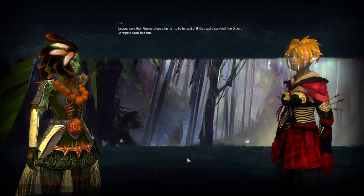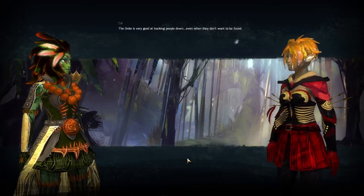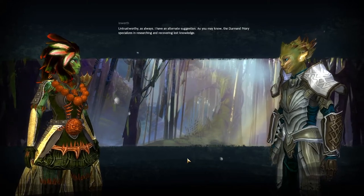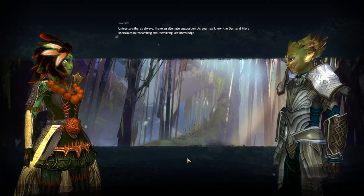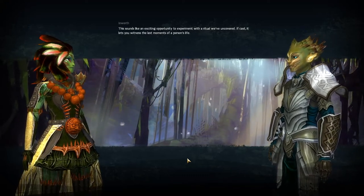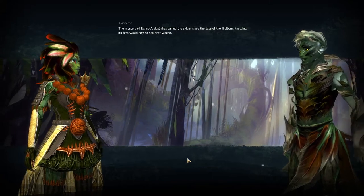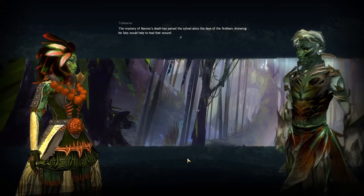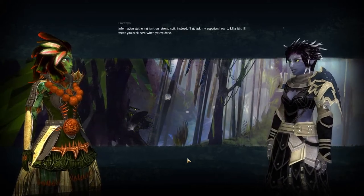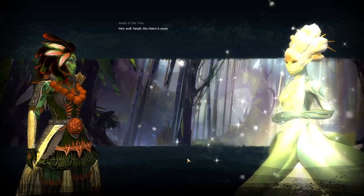Masdak the Accursed. I know that name — one of my Firstborn, Reanog, went to destroy Masdak many years ago. I armed him with a thorn from my own bow, a mighty sword named Caledbolg — both were lost, never to return to the Grove. Herald, it seems you have a chance to discover the fate of my lost son and perhaps even avenge Reanog's death. Legend says that Reanog chose a human to be his squire. The Order of Whispers could track him down. The Durmand Priory has a ritual to witness the last moments of a person's life. Branthan, does the Vigil have any suggestions? Gathering information isn't our strong suit — I'll go ask my superiors how to kill a lich.